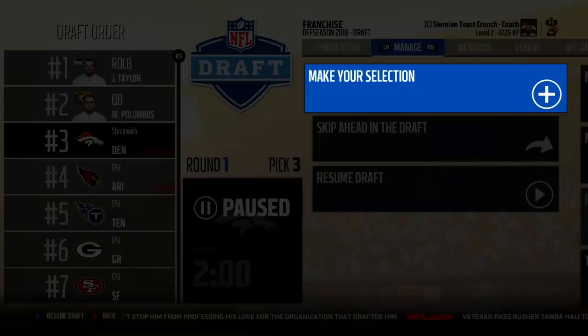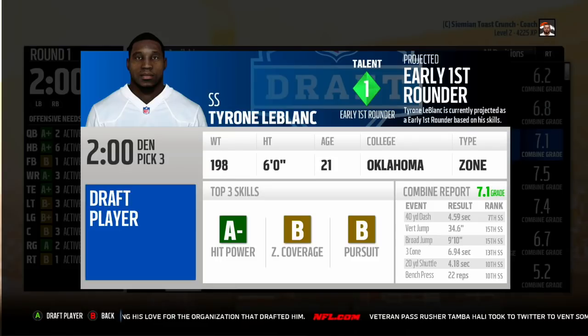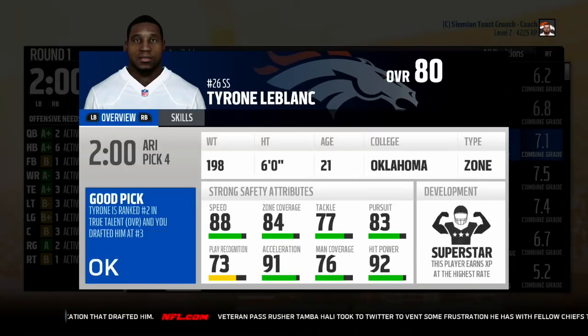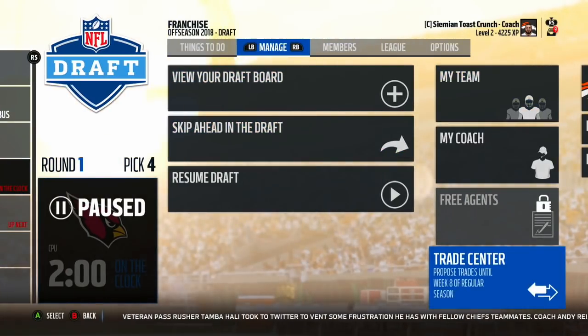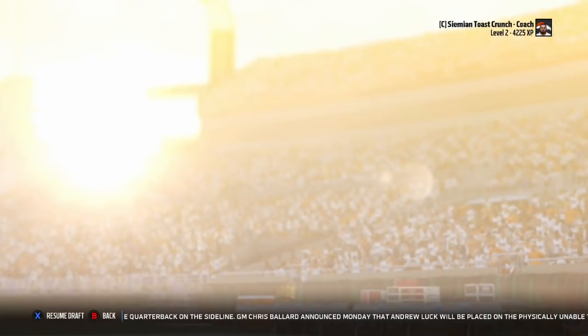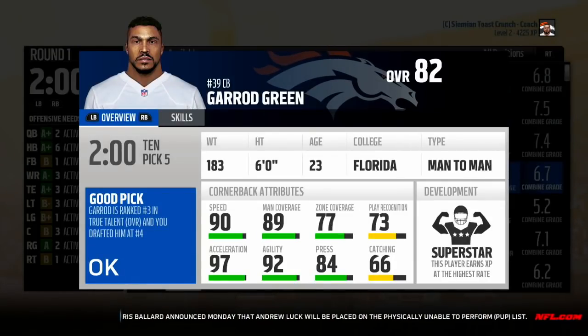With pick three I'm taking a strong safety who has superstar development — A-minus hit power, B zone, B pursuit, all look very good. He's an 80 overall, superstar development, with very good man coverage too. He could play corner but I don't want that. I might trade Eric Reed for a corner. There's a decent corner I want to trade up for — I add one more player and it works. I'm giving my 20th pick, the Bags guy, and this Dowering guy for their pick.